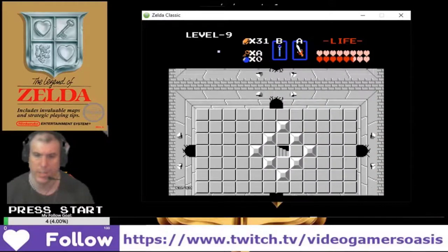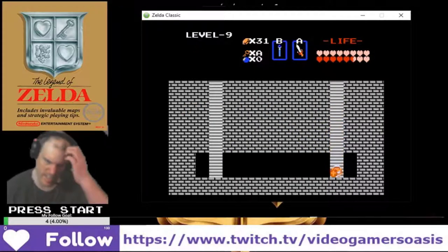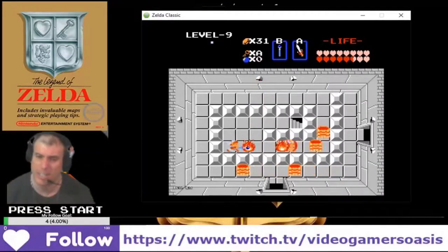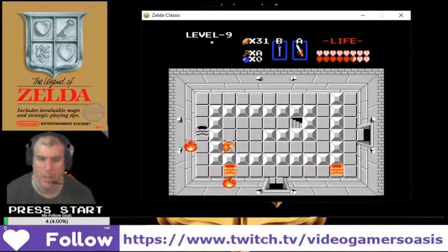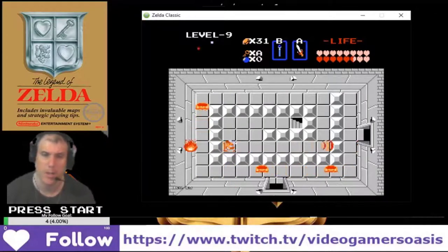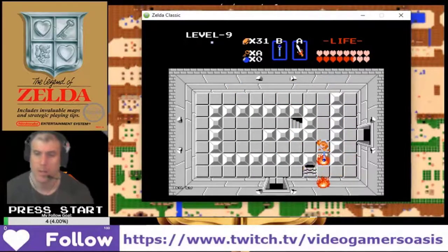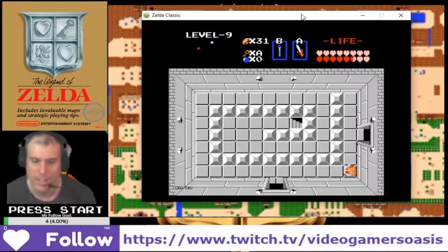Let's go through the secret entrance here. Keep moving forward, keep moving forward. Find the map. Can I find a way to get the map? Maybe the map... geez. What did I think about it before?